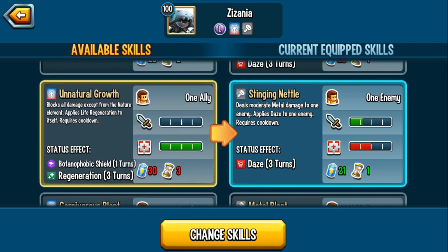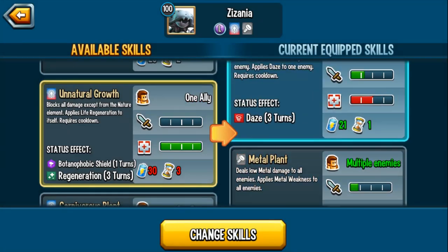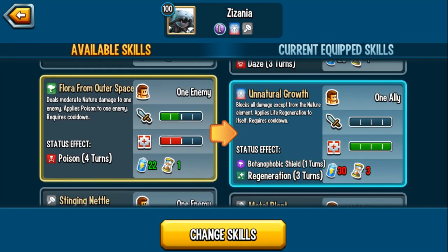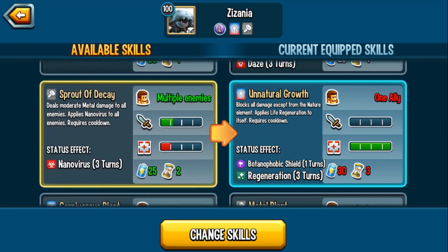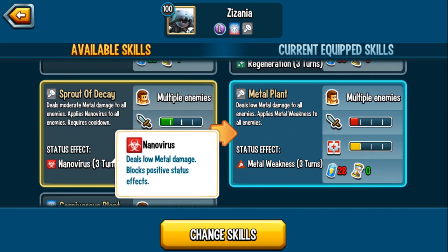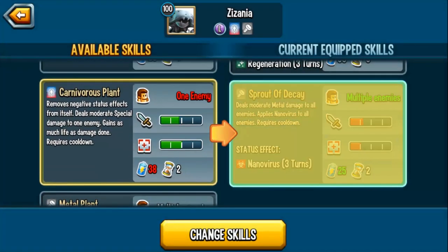Unnatural Growth blocks all damage except the nature element and applies life regen to itself — that's cool. You can block all damage except nature attacks, give yourself life regen, and then deal poison. At the very top: deals moderate metal damage and applies Nano Virus. Nano Virus blocks positive effects. So this monster, aside from being an attacker, can also block the enemy from applying positive effects — kind of helping your team out.